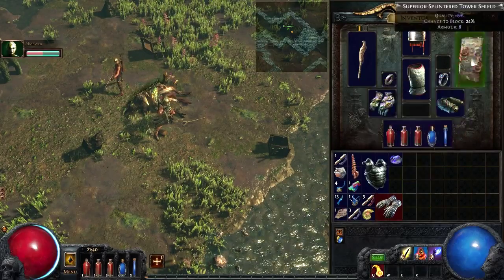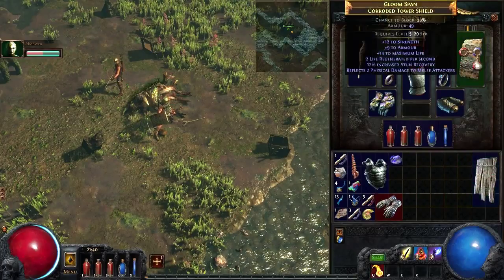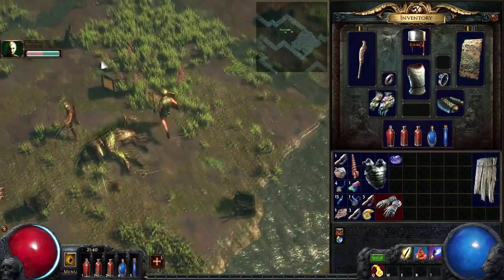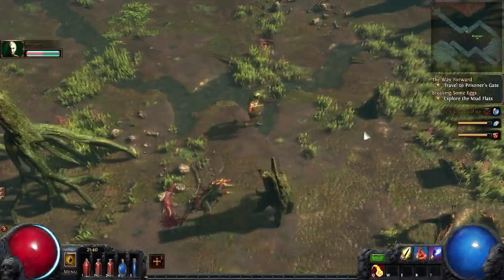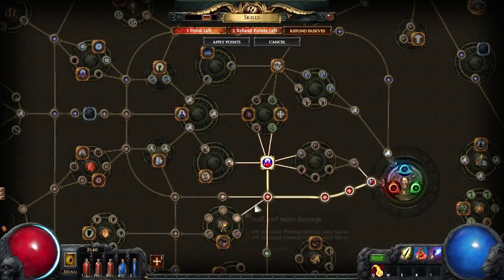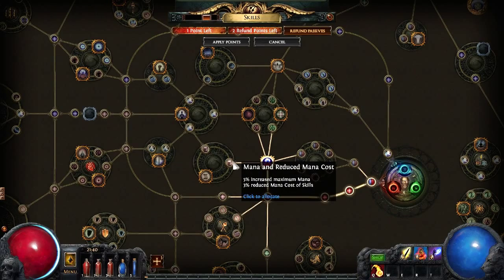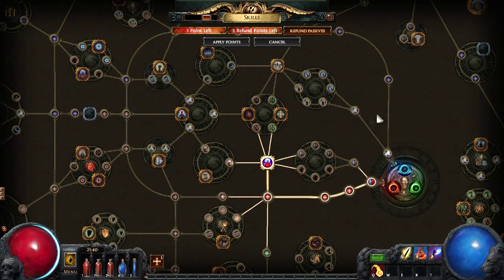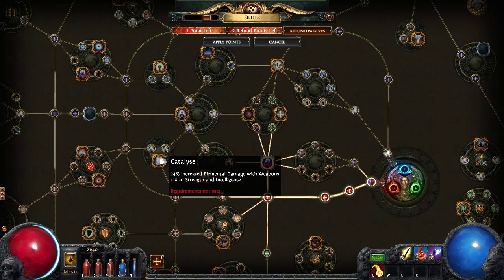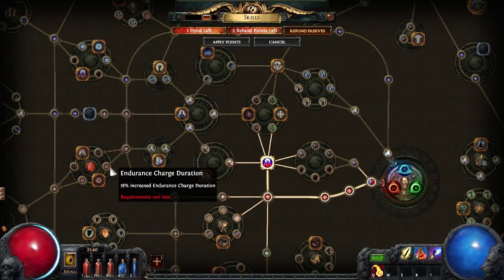Quality 6% — that actually blocks a bit more. But that's a lot more armor too. I'm wearing it, Steve. You can't tell me what to do. Aren't you used to this by now? So many words — that's how I roll. I'm going to go this way to get these strength nodes, and then I can get this elemental damage and that elemental damage.